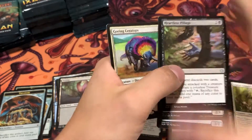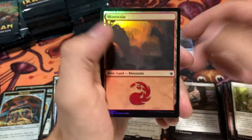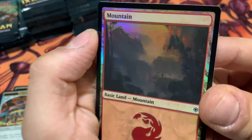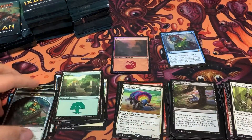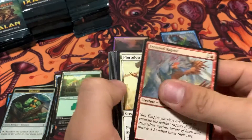We'll be getting a Goring Ceratops, and I believe we do have our first foil here — a foil mountain. Very nice, actually. Not really the coolest artwork though. It's got some little pterodactyls — no, those are just birds. Never mind. I'm not a huge fan of that one, just because of the way the foiling is — you just can't see anything in it.